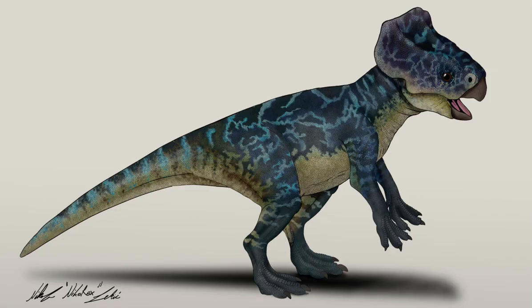Fun fact: the Microceratus was actually called Microceratops at one point, but then was changed to Microceratus because Microceratops was already taken by a species of beetle. That species of beetle is now known as a Nomen Dubium, or a false species. So now you can call it either Microceratops or Microceratus. I just prefer calling it Microceratus because it sounds a lot more unique.